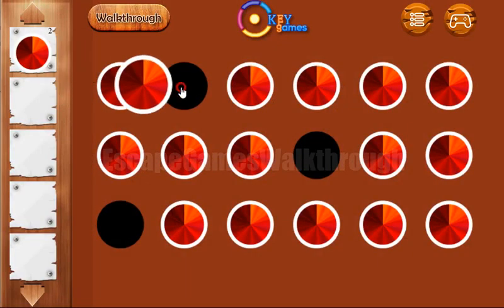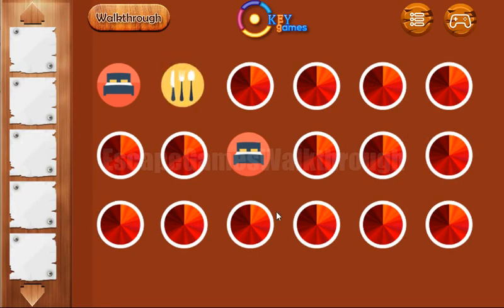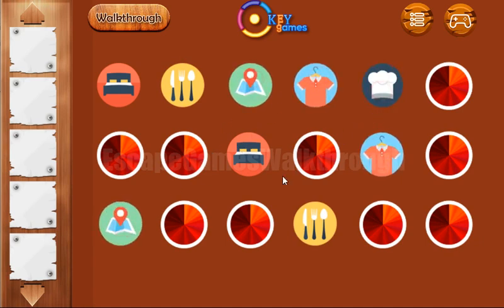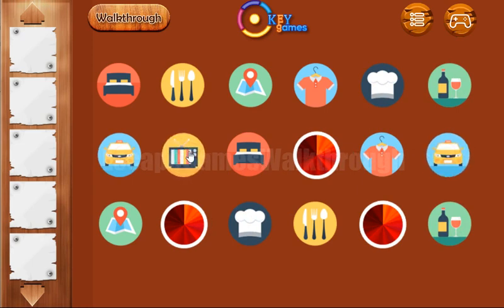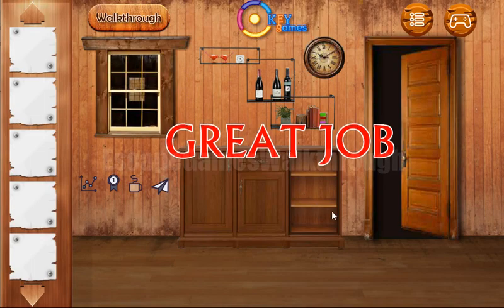So it's only left to solve the final memory puzzle and escape. Here we have a bed, a set of dish items, then it's map, t-shirt, chef's cap, then bottle and glass, taxi, and the rest is either TV and that's the building. So if this video helped you, please put likes, subscribe, and bye.